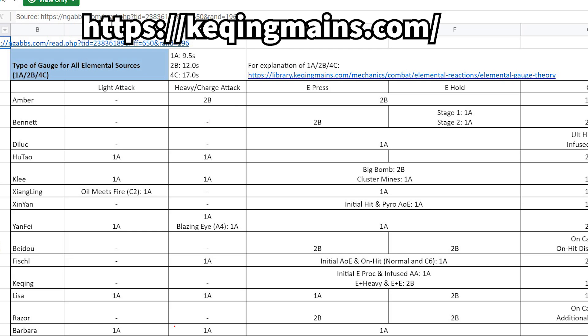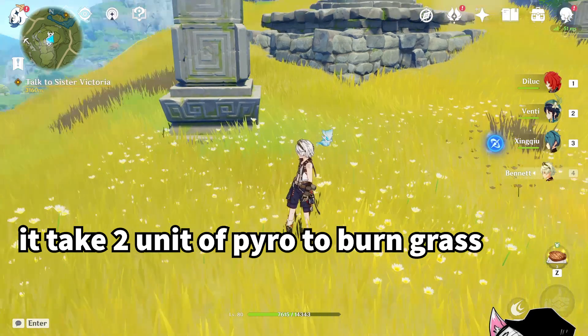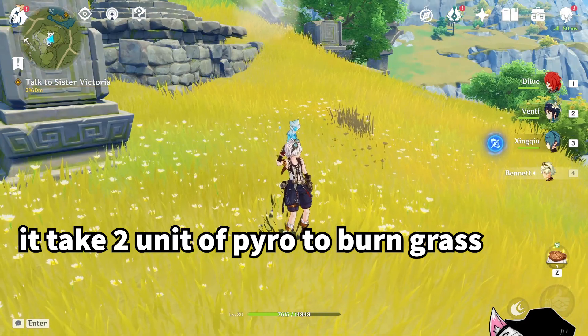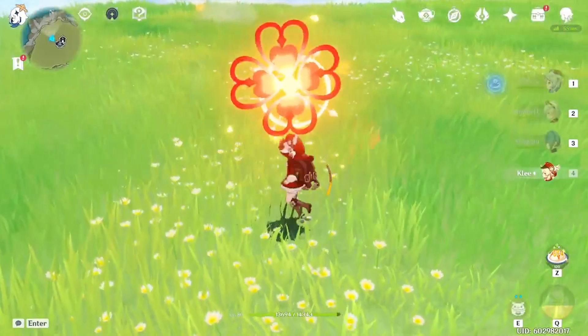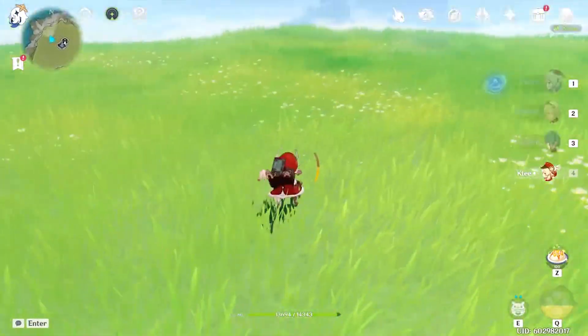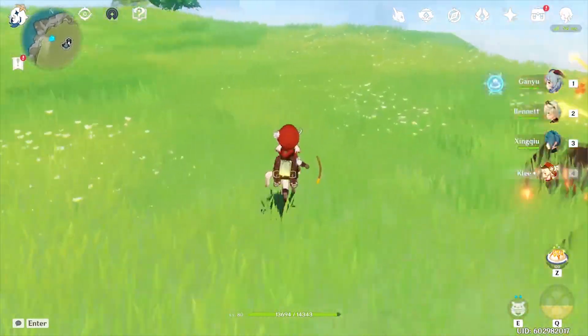You can even observe that Elemental Application is not just limited to one or two. In fact, Beidou's Elemental Burst on cast will apply four whole units worth of electro on cast. As it turns out, it takes two units worth of pyro to be able to burn grass, and so a character like Klee, who only applies one on her normal attack, will also be unable to burn grass — similar to the Luke.